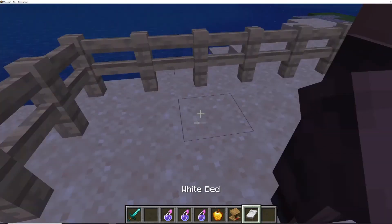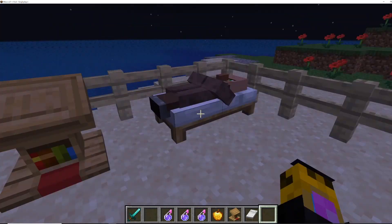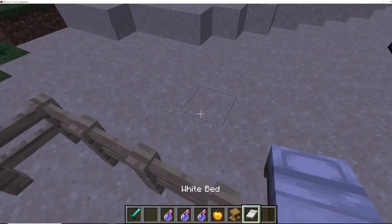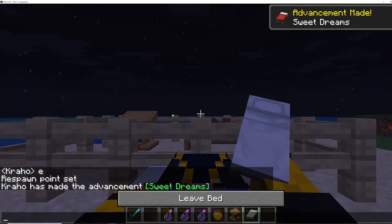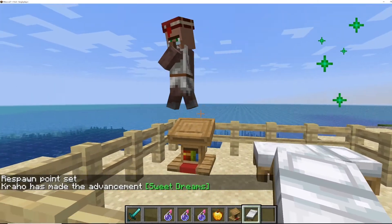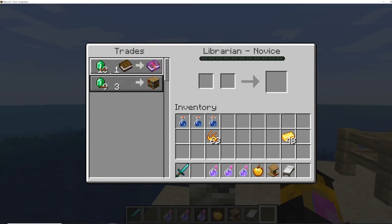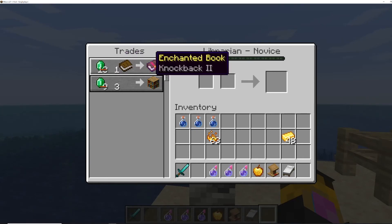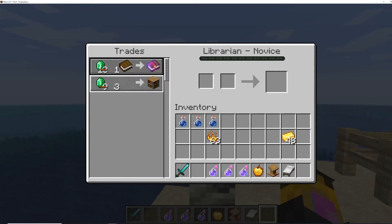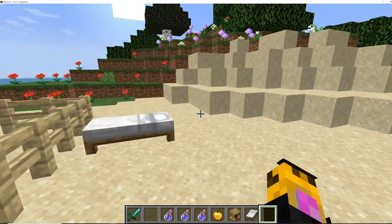Now, once they convert, if they don't have a profession when they come alive, you'll need to give them one. I'm going to give them a lectern and a bed. As you can see, they now have a job and you can trade with them. Normally these would cost 13 emeralds, but now it just costs a book. This used to cost 9 emeralds and now it just costs 3 — so you get a huge discount when they convert from a zombie villager.